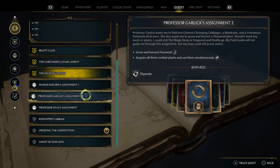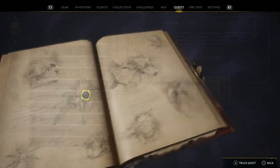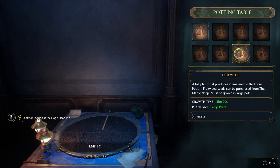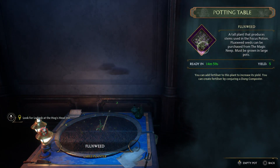I'm going to show you how to grow and harvest fluxweed. What you need is a large pot and fluxweed seeds, and I will be explaining where you get those. As you can see here, there's my fluxweed growing, and it must be grown in a large pot.